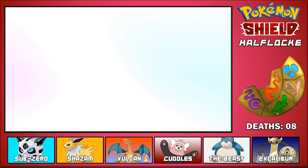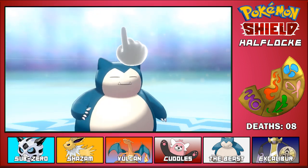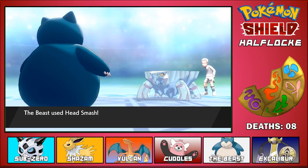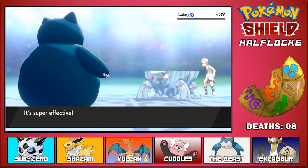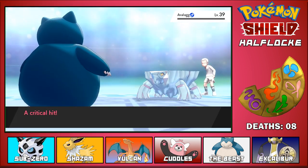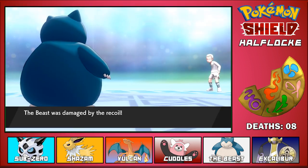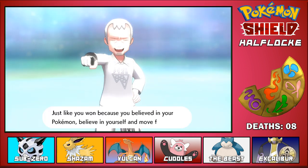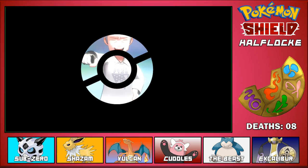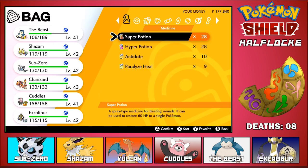All you can do is ice fang over and over again. We've got 69 hit points left - and that's a fantastic number. It healed by exactly 120, which I think is the max amount it can heal you by. Now we're gonna metronome - head smash! Super effective and a critical hit too - nice, that was a good one! Metronome is so much fun. Oh, I forgot about the recoil damage though. The Beast is so powerful - I love it. I caught him at level 30 and he's already really really powerful.